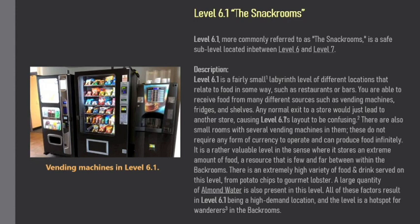Description. Level 6.1 is a fairly small, non-labyrinth level of different locations that relate to food in some way, such as restaurants or bars. You are able to receive food from many different sources such as vending machines, fridges, and shelves.